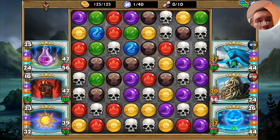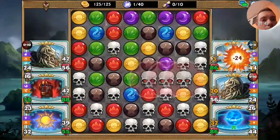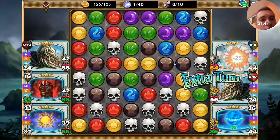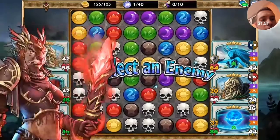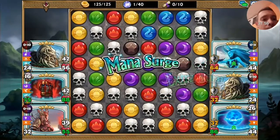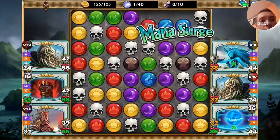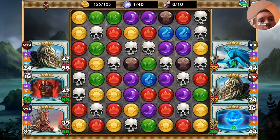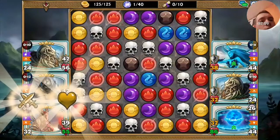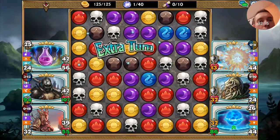There are still no extra turns, so let's put skulls to use. I'm going to go for skull magic. Take skulls whenever you can — or better said, take skulls whenever you are sure they are going to let you keep the turn.